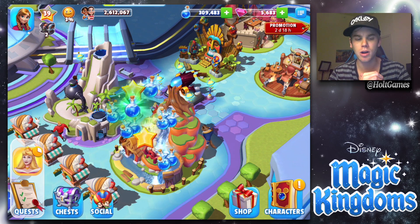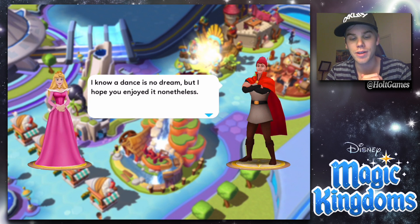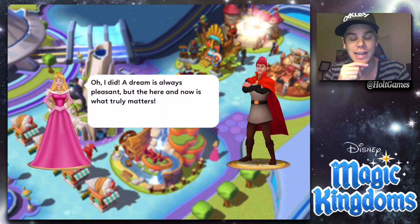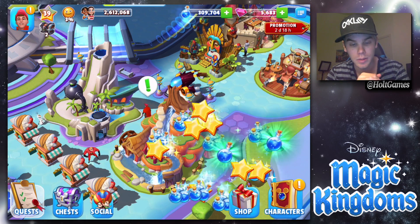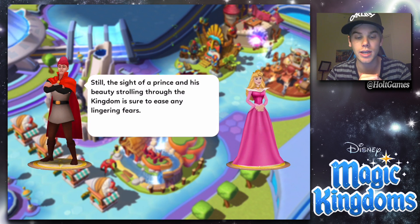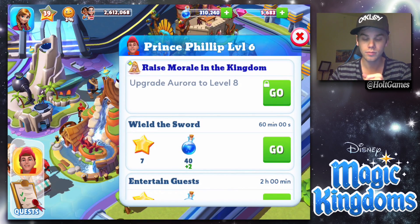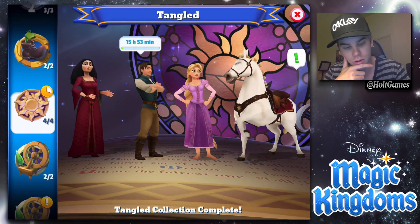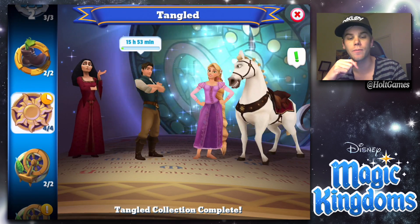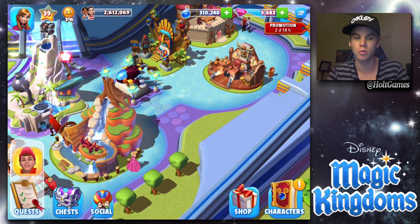Let's go ahead and end the quest with Aurora and her prince. 'I know a dance is no dream, but I hope you enjoyed it nonetheless.' Life's a dream complete! We actually do have something else: 'Send Philip to raise kingdom morale with Aurora.' We're getting her to level 8! I don't think we have enough stuff yet — we only need two more ears for her, and I'm leveling up Flynn Rider to level 9 right now, so we'll probably have enough next episode.